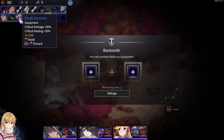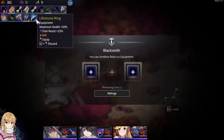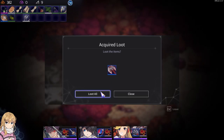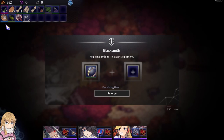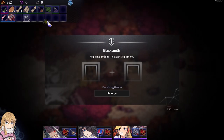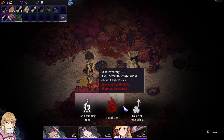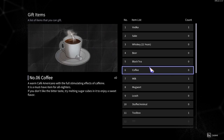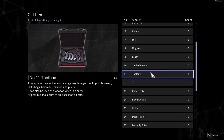At the blacksmith we can do this rusty hammer and the ring. Speed down but attack power is up pretty high. Fade in the shield — circle ring. Identify that. We can token a friendship. It's the toolbox — a comprehensive toolkit containing everything you could possibly need including a hammer, spanner, and pliers. It can also be used as a weapon. Make sure to only use it on objects.